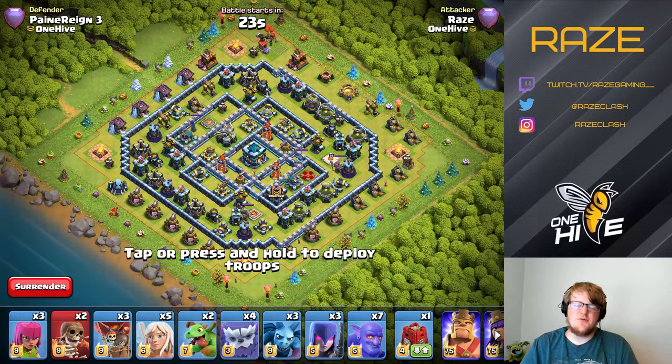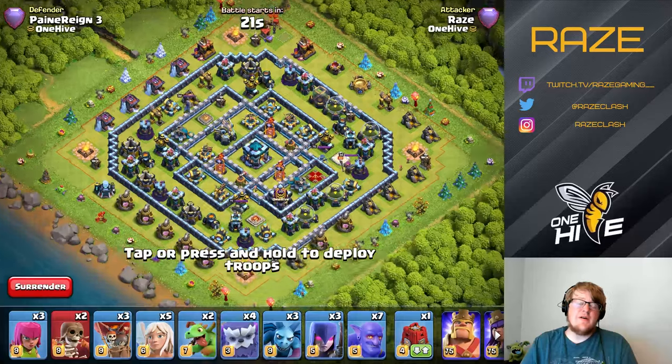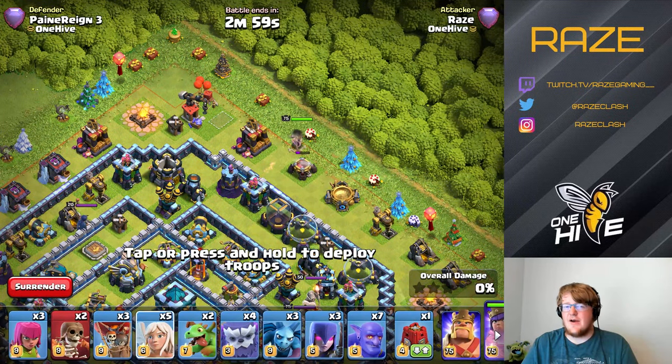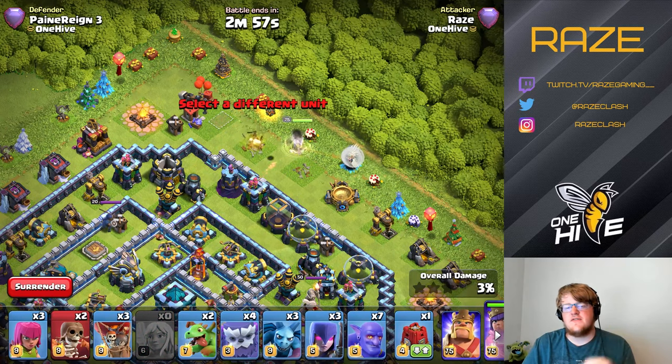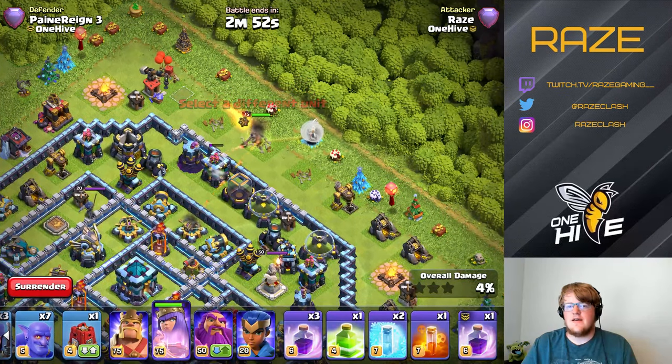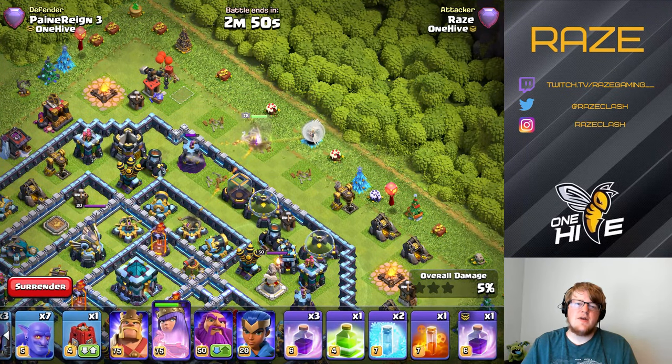Hello everyone and welcome to another Clash of Clans video. Today we have a popular Legend League base released by Itsu and we're going to look at how to three-star it using three different strategies. The first one is going to be a Yeti Smash, second is a Zap Quake Lalo, and finally the Hybrid Attack.